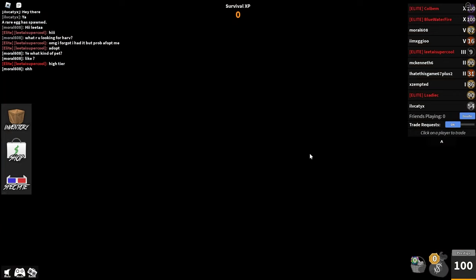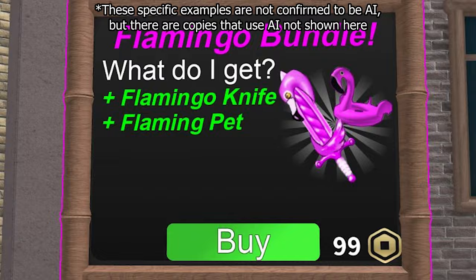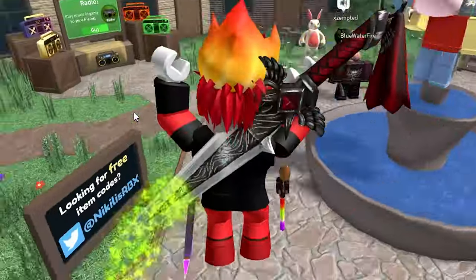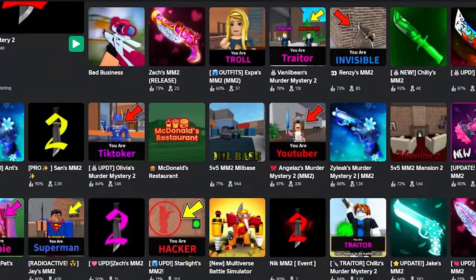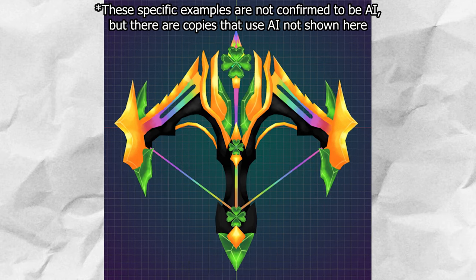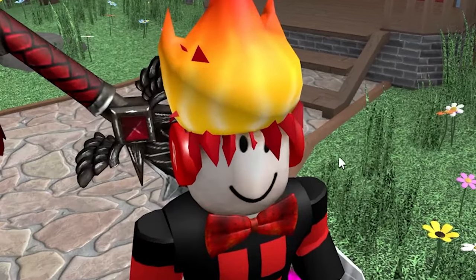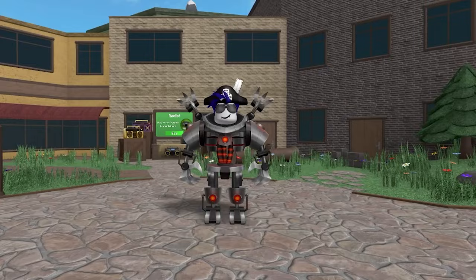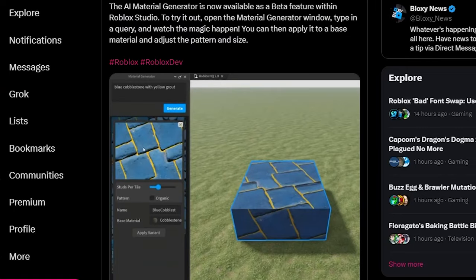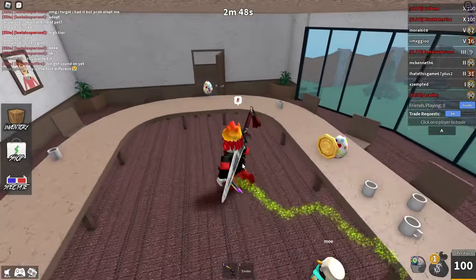MM2 copies have actually already been using AI on a lot of their weapons in the game, even before this Roblox AI-generated tool. They've been using AI on a ton of their weapon models and textures. I've been hearing of a lot of MM2 copies using AI-generated weapons, which is why some items in these copies look actually really cool — but they were made by robots. This new AI tool on Roblox might help MM2 copies make items a lot quicker.